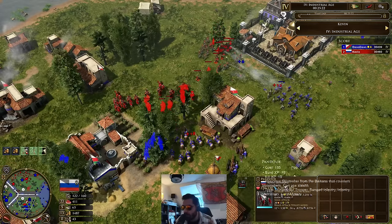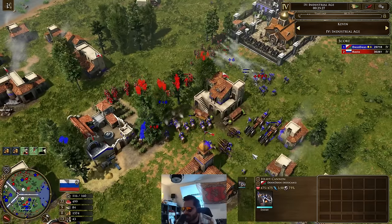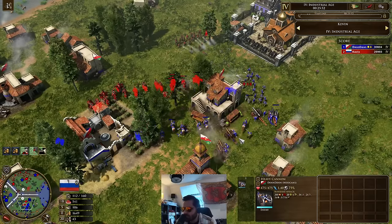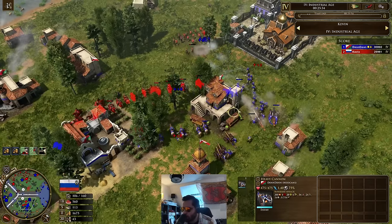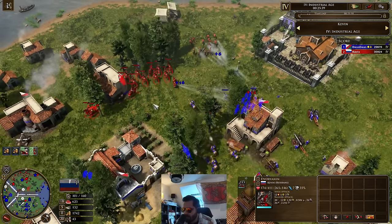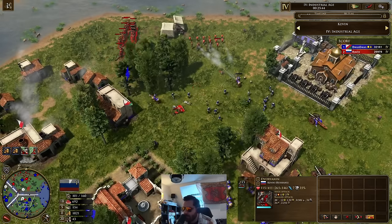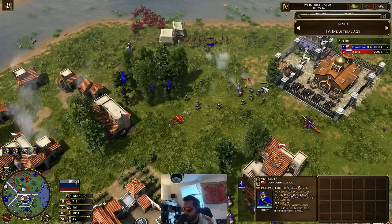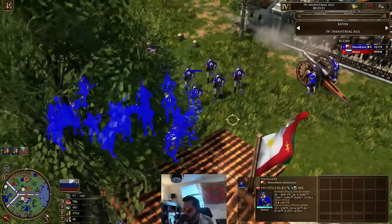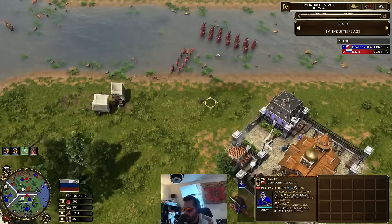Now it's Dennis' time for the two heavy cannons. He has gone to age four — no revolts this game so far. He's just going straight for age four, playing a super standard. Look at these cavalry archers as well — 411 HP. Now we've got Vigilantes.